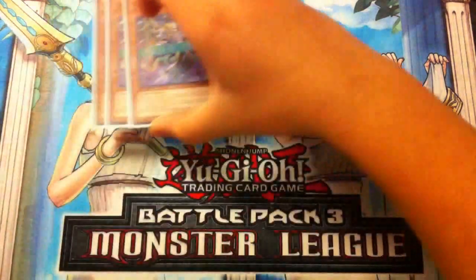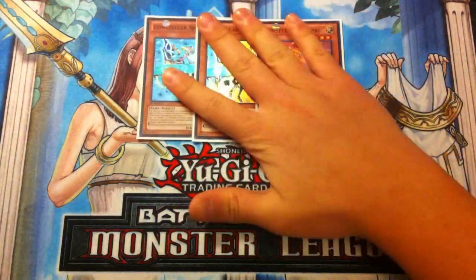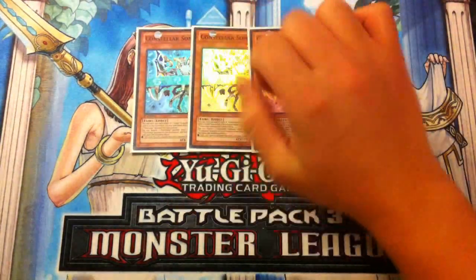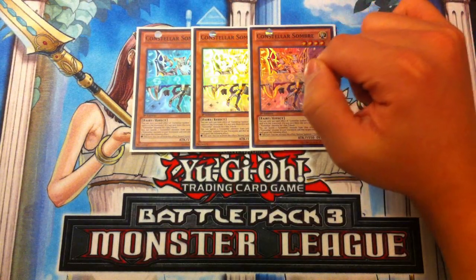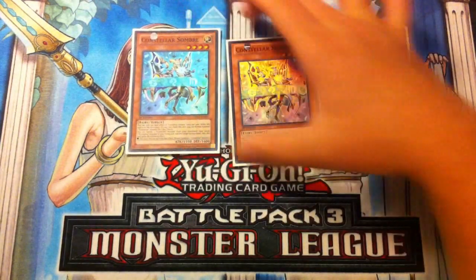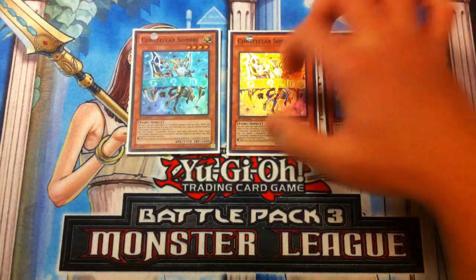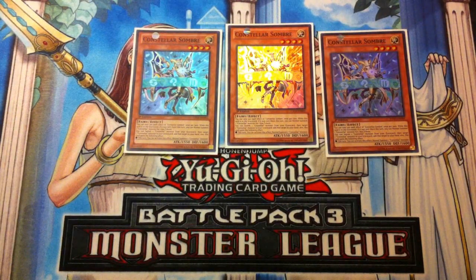Last but not least from the main Constellar lineup, we play Triple Constellar Sombre. Sombre is absolutely amazing — really good mid game, late game, and even early game. You're able to do some crazy combos with Constellar Sombre. When you top deck this during late game you're able to make a one-turn play. You summon Sombre, banish a monster, and add a monster from your graveyard to your hand, then Special Summon.